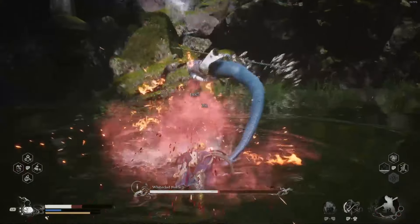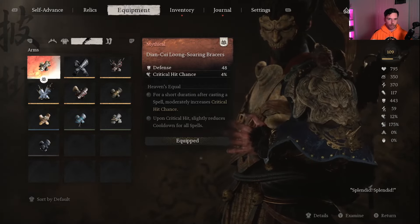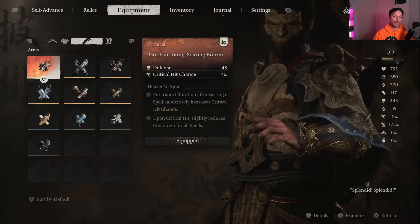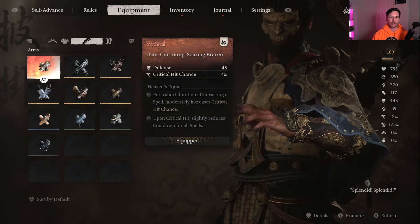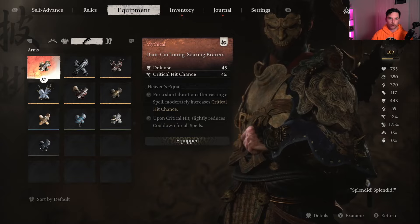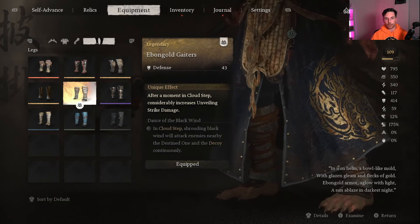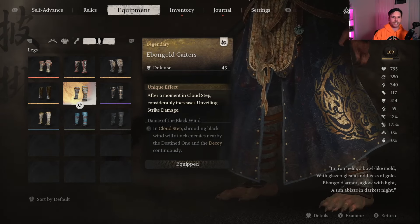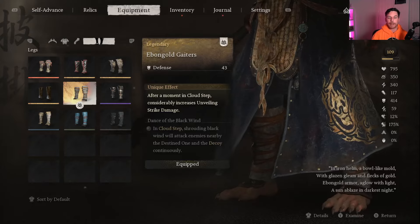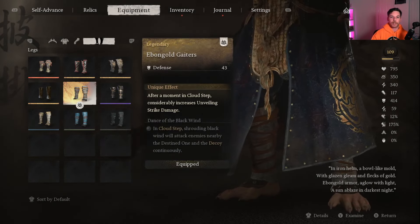For the bracers, I have the Long Soaring Bracers from Chapter 6. These are really good because they come with 4% critical hit chance, which is a very big increase, and also very decent defense. For the legs, we are using the Ebon Gold Guardias — the main reason is the unique effect: after a moment in Cloud Step, it considerably increases Unveiling Strike damage.